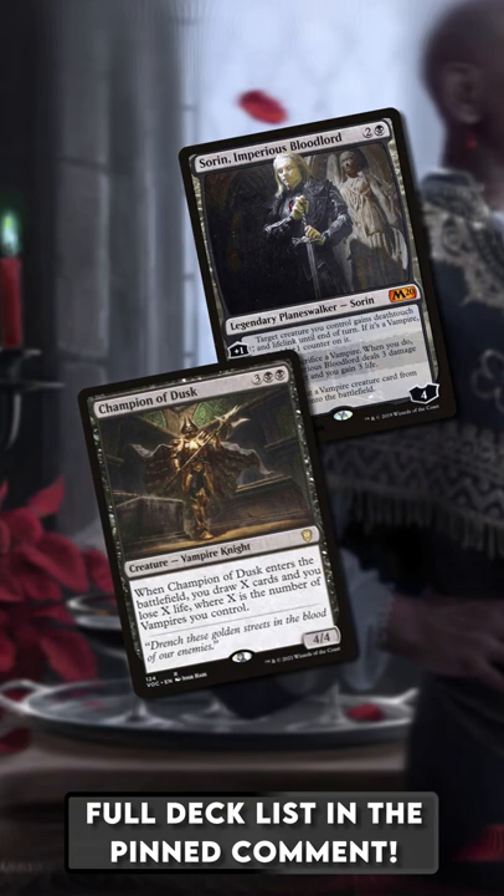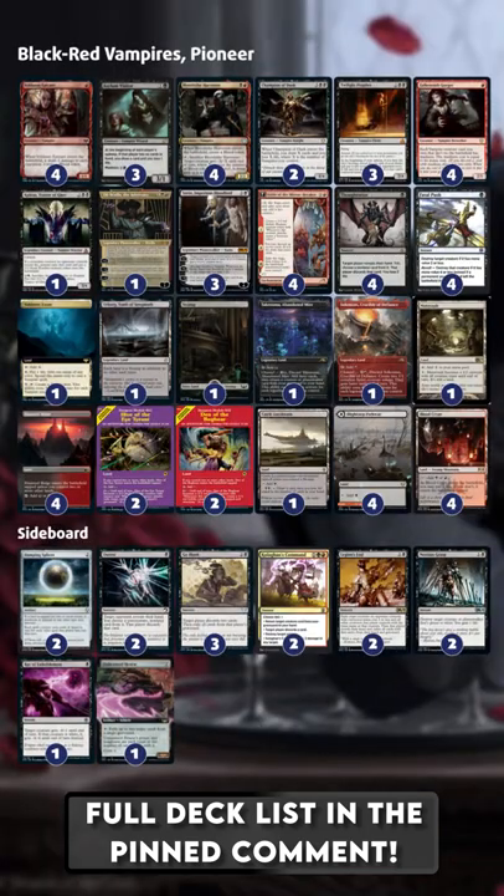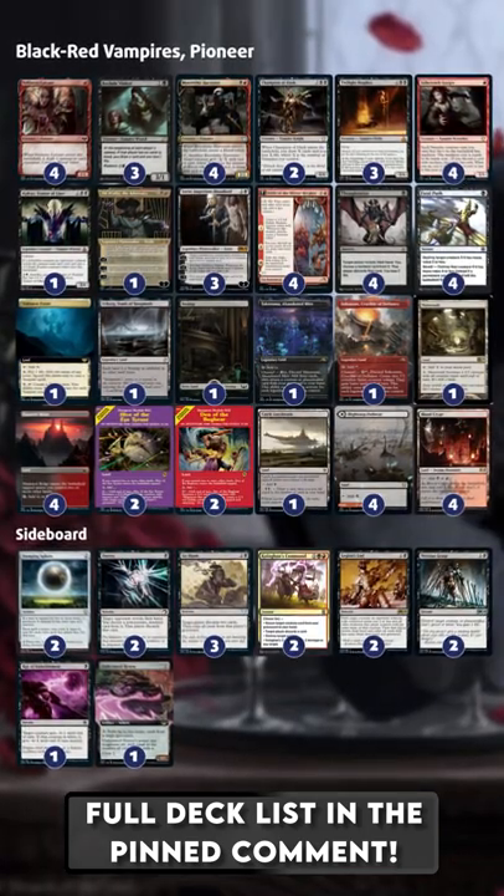But most weirdly, we're playing Twilight Prophet. If we have Ascend — which is not hard with the amount of Blood tokens we're likely to have — we draw a card and our opponent loses life equal to that card's converted mana cost. It's like a reverse Dark Confidant. As always, full decklist in the description — I'll see you guys in the next video.